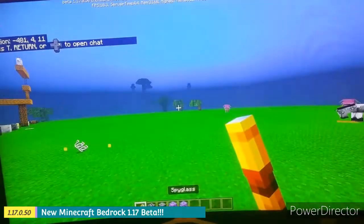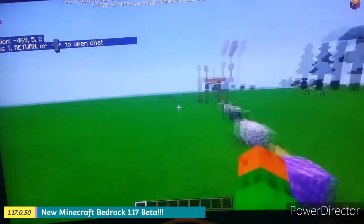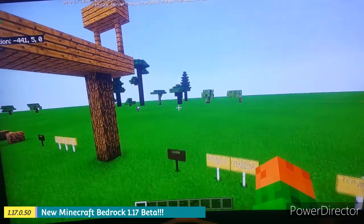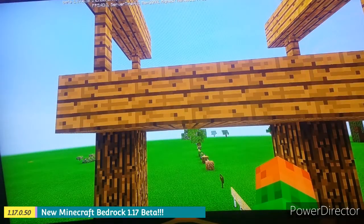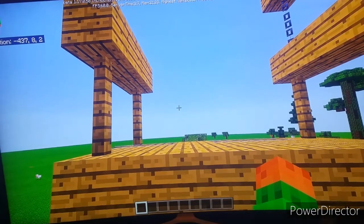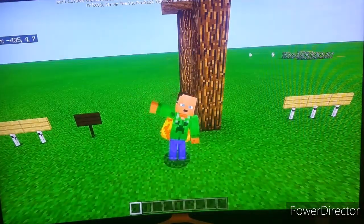What's going on guys, it's Jabra Brabosa here. Today Minecraft 1.17 beta is rolling out and I want to show you my first experience with this new update. I'm on beta version 1.17.0.50. There was a problem with the texture pack — I did not enable any resource packs or behavior packs, but it's already showing like this in my Minecraft world. I don't know why.